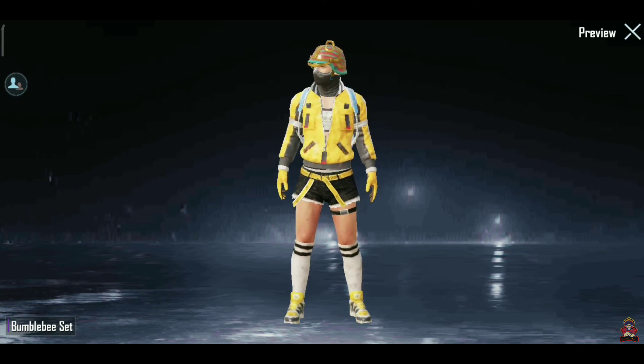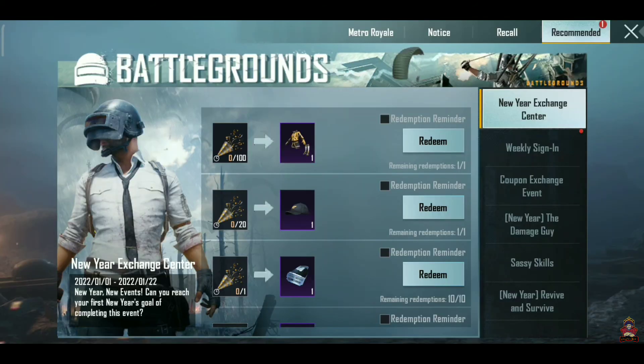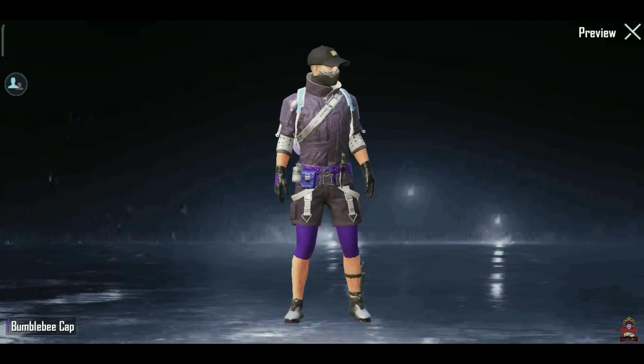If your stock character is eligible, you can use that character and spend 100 party poppers to get rewards. You can also buy items for 30 party poppers. These character rewards will be very good.